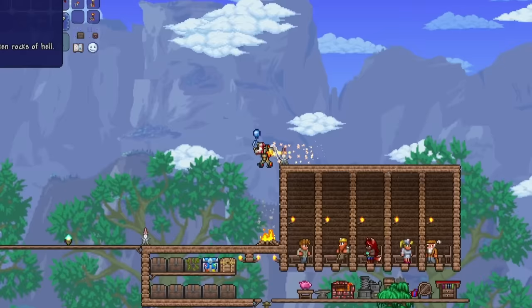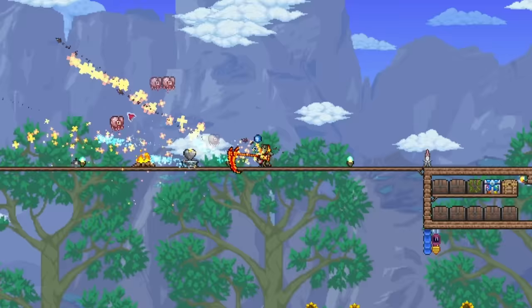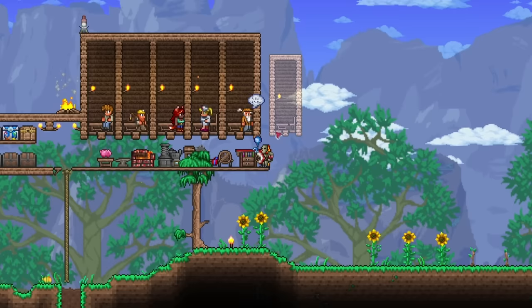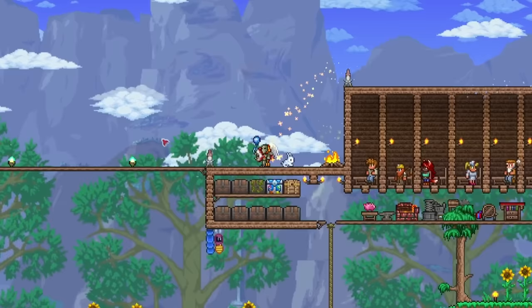Let's test this bad boy out — three, two, one. So it does have a projectile, and it acts like a flamethrower. I think I'll be using the Tissue Scythe still as my main weapon because I really like the range of it due to the size, and it still keeps the projectile from the Hell Swipe. Let's build a few more NPC houses just so I can get the Goblin Tinkerer to move in. Now let's make our way to the dungeon to set up an arena and then summon Skeletron when it becomes night.